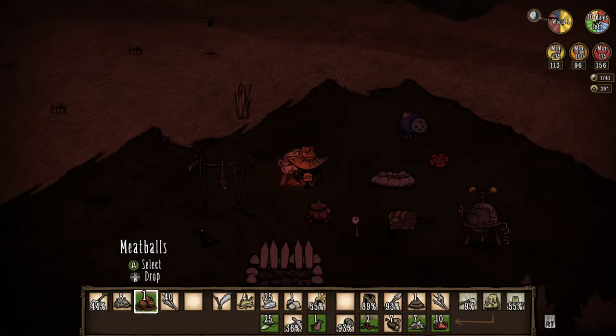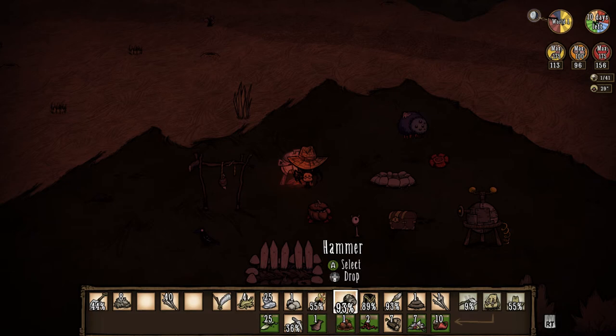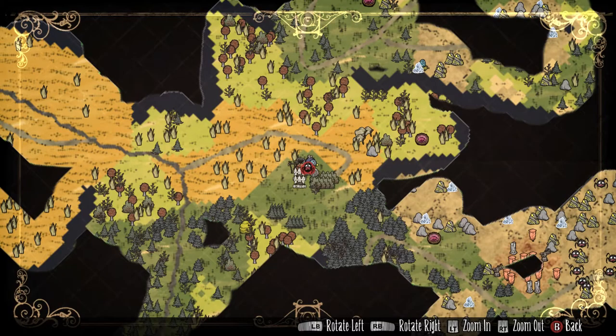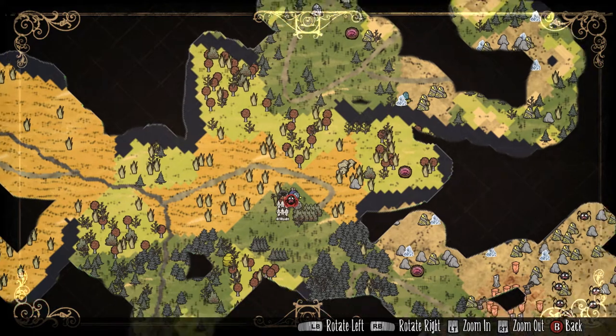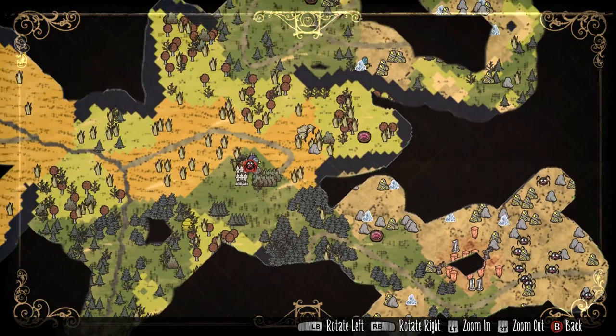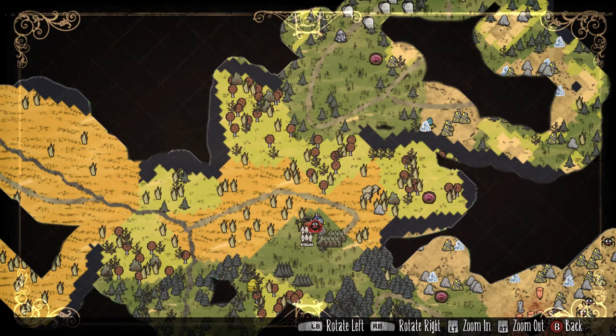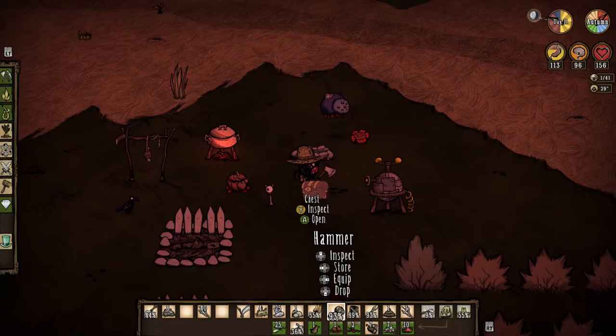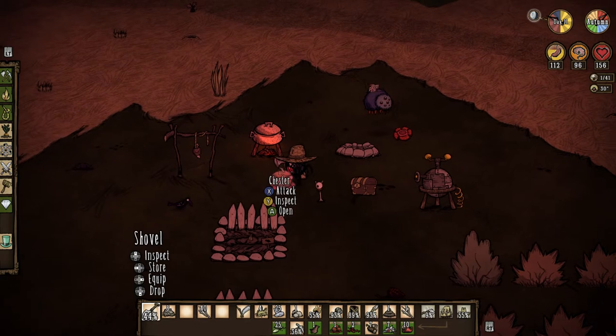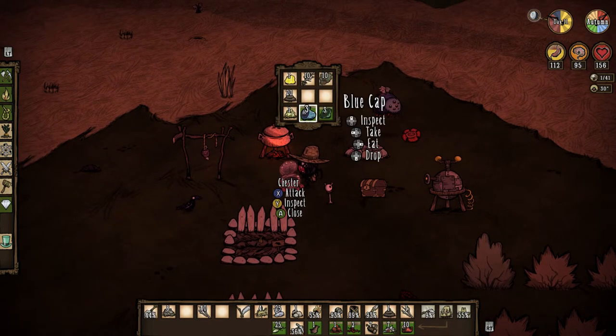Then we're gonna go get some clockworks. But next on our list, we need to put down our spiders. Spiders will attack Glamour, I believe, but they're not gonna attack Chester. We've got that whole group of spiders right down there, which is awesome. And I need some more stone, and I need some silk and clockwork.